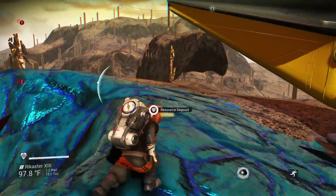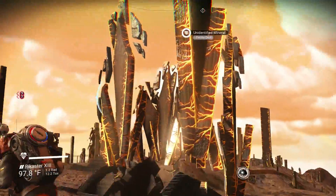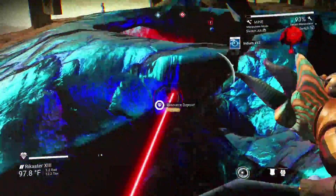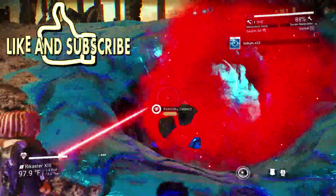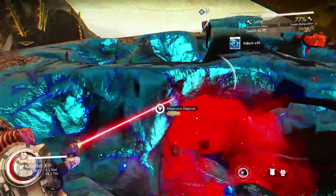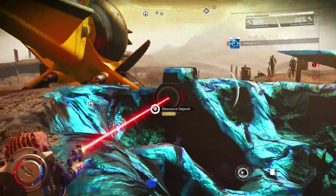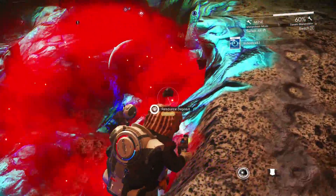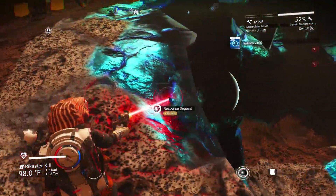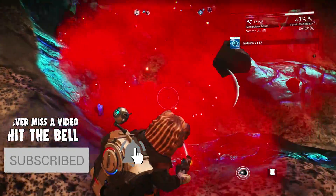Hello, welcome back to No Man's Sky. If you missed the previous episode, we found this really cool planet and we wanted to explore it on a full episode with you guys because it's really stinking awesome. But as we're mining this indium, all of these stupid dum-dums are getting real mad at us because Christian is constantly getting attacked by them. We're in a blue star system right now, that's why we're finding indium.